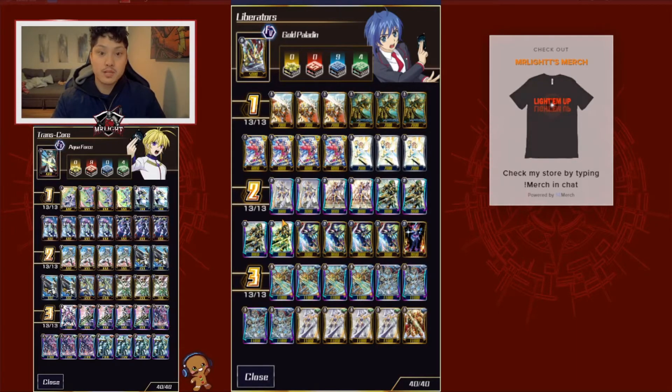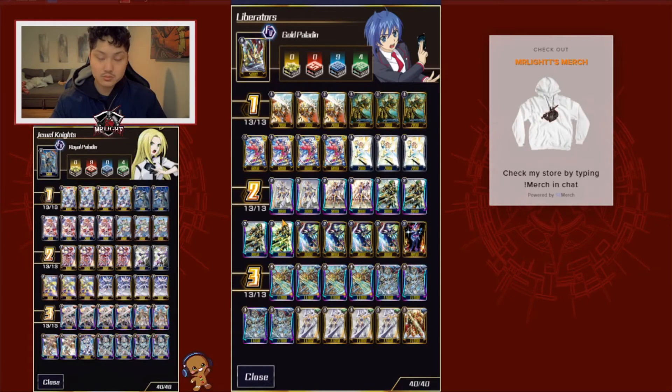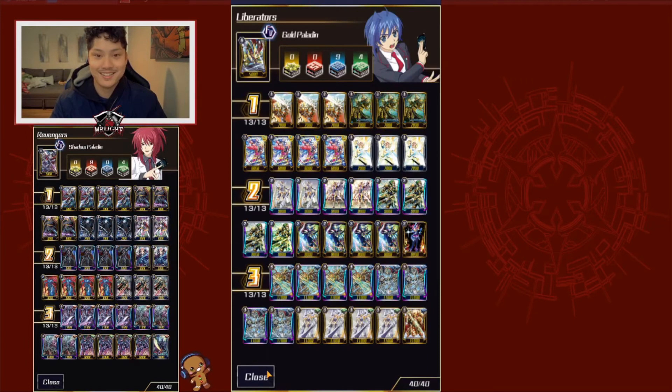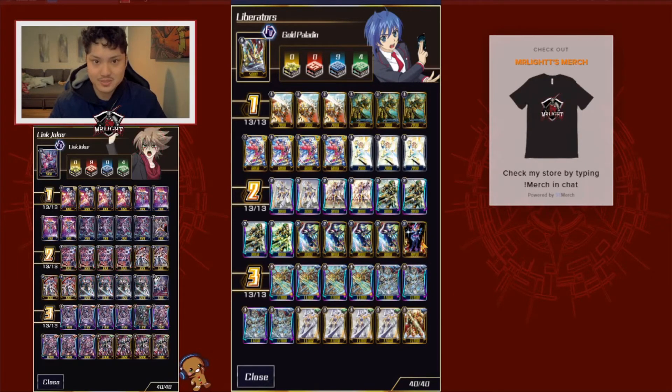For grade 2s, I run 4 Blaster Blade Liberators — Time Blast 2, retire any card if your Vanguard is a Liberator. I run 4 Scrads — Time Blast 1, when an attack hits, look at the top card of your deck and call it. And 4 Liberator Royalty Fallon — it's just a 12k, and if you have a Liberator Vanguard it gets plus 3k. I also run 1 Major Calamity Trip to get that extra counter charge from using a Blaster Blade or Scrads skill.